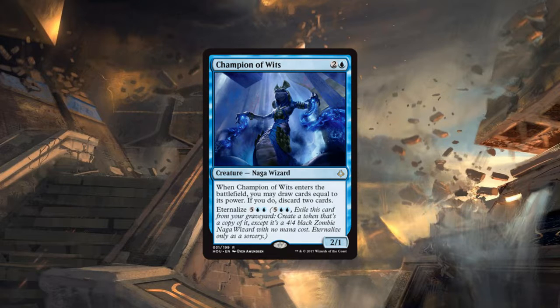The eternalize cost is seven mana — it's just too slow. How low does the eternalize cost have to be to see play? At five mana you'd get a 4/4 draw two loot two, which would probably be playable, but at five mana it would be absolutely ridiculous, so the balance is tricky.